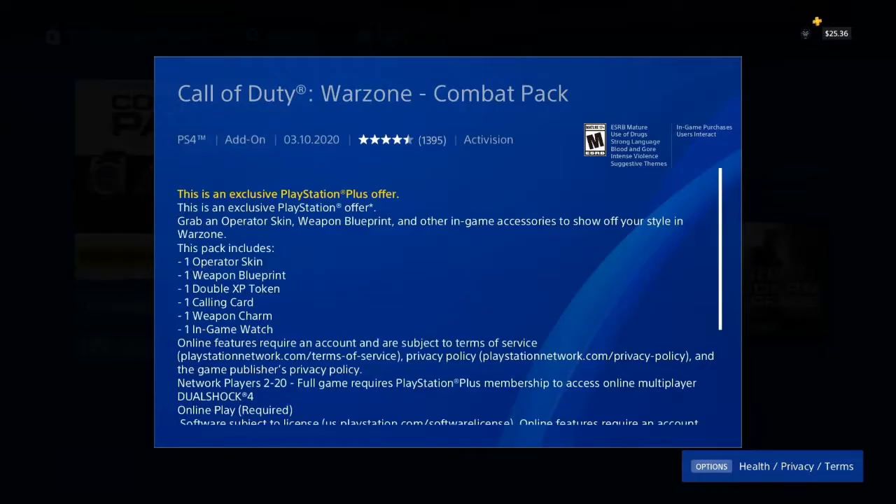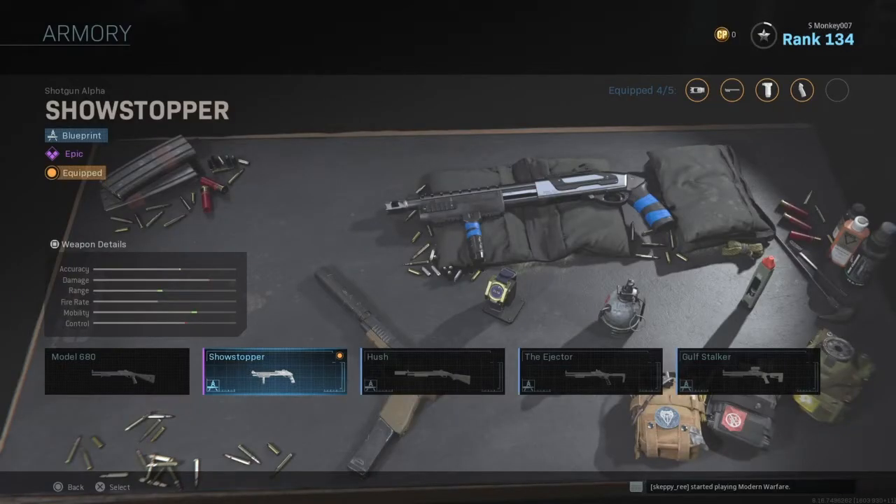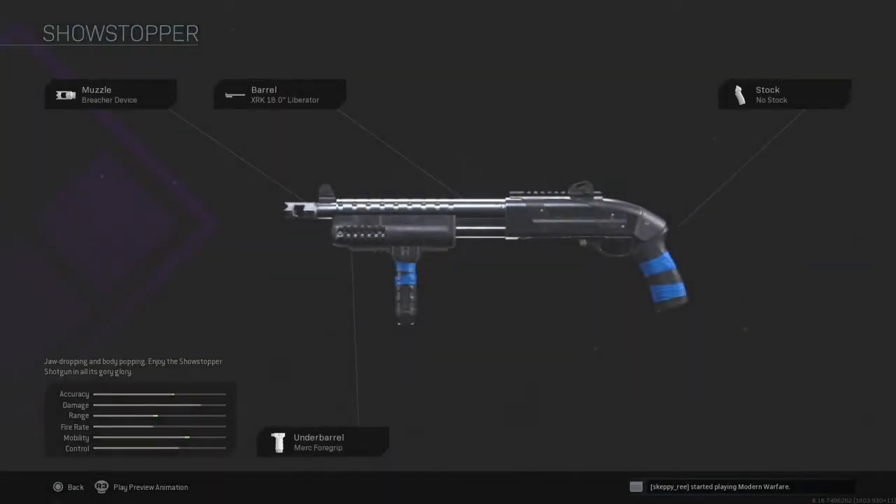The Showstopper is actually one of the weapon blueprints that you get in this combat pack. With this little pack here, you get a blueprint, you get a charm, a calling card, and a new skin for an operator. There are quite a few things you get, so definitely go and take advantage of that if you guys play Warzone.